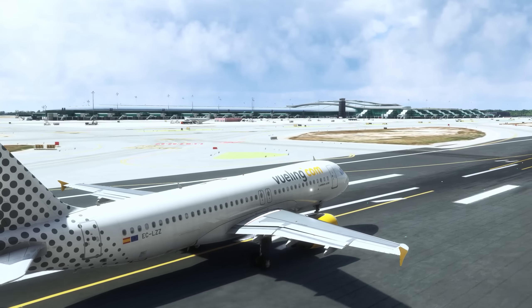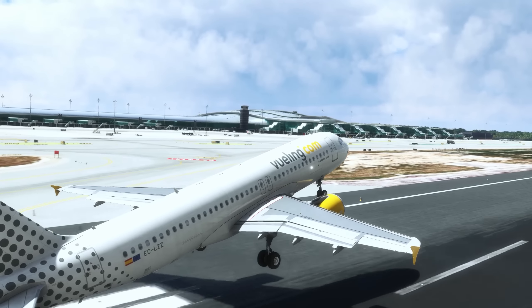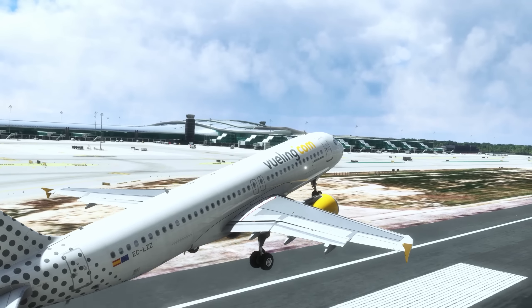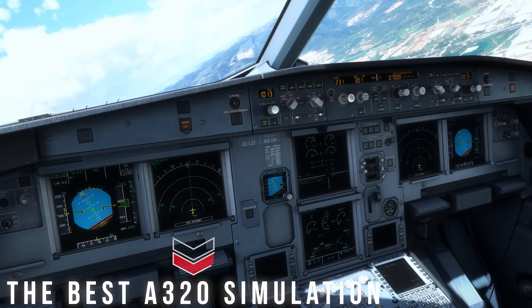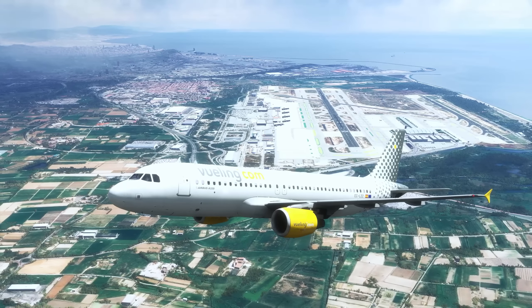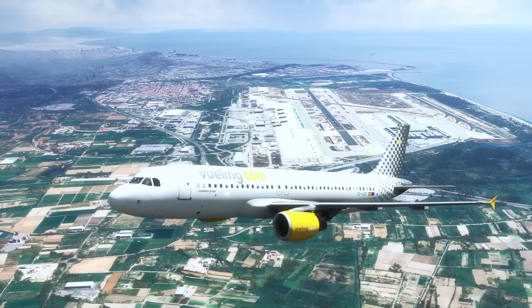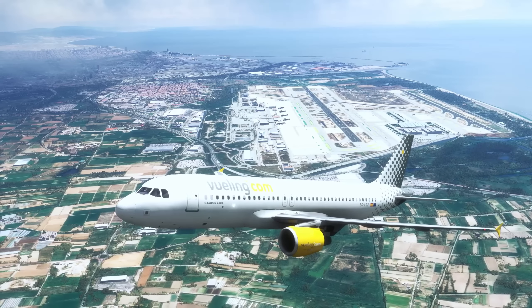Speaking of value for money, you can't possibly mention that phrase without mentioning the second aircraft on our list, the Phoenix Simulations A320. Often dubbed the most consumer-friendly aircraft in all of Microsoft Flight Simulator, this study-level A320 simulation is by far the best I have personally tested, battling closely with the FS Labs A320 family for FSX and P3D. The add-on includes 4K PBR textures, custom modeled systems, over 288 working circuit breakers, and nearly 200 customizable failures for you to practice with.